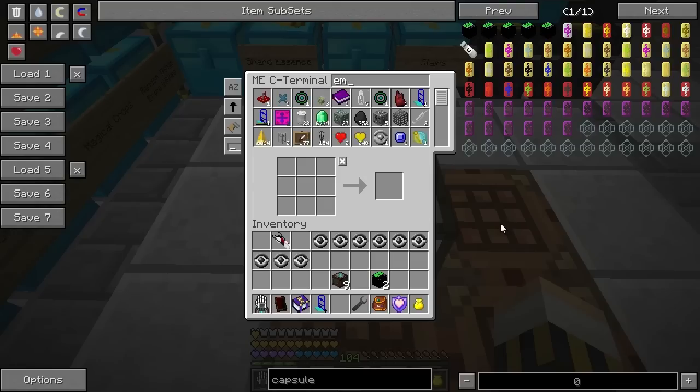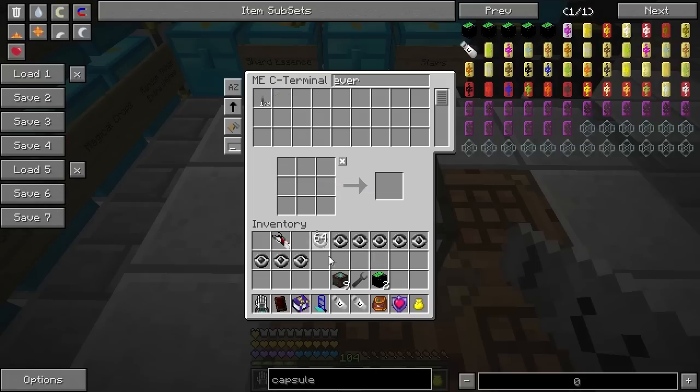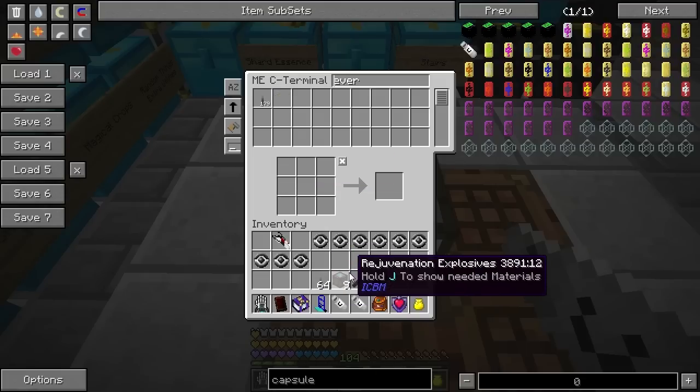I don't have any glass bottles. There we go — glass bottles and pistons. Let's make a couple of capsules. I don't think we're going to need more than two. So you can tell I've got a few rejuvenation explosives in my inventory. I'm going to show you why in just a minute. I should probably make some more.